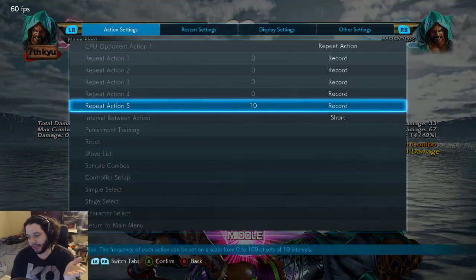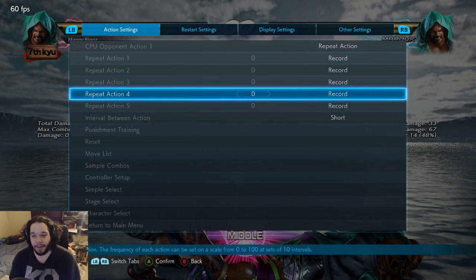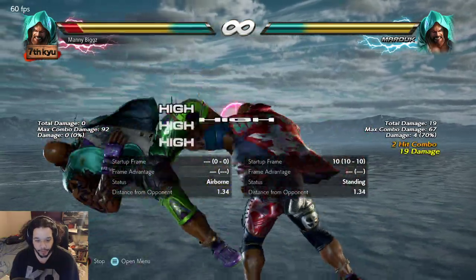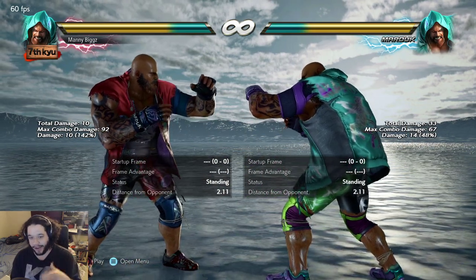If you stay down you deal with a ground throw, or for less risk a low that hits grounded like a down 3, or a grounded-hitting mid like a forward 4 or back 1 — forward 4 is probably the better option. That's Marduk's situation. We went through how you could get up for both mid options, so this is a three-way guess. If you stay down for either mid option, it is a very easy whiff punish with the low wake-up kick that gives you a full juggle. That is probably my biggest issue with this oki — if you go for either mid and they stay down, you're going to get launched.